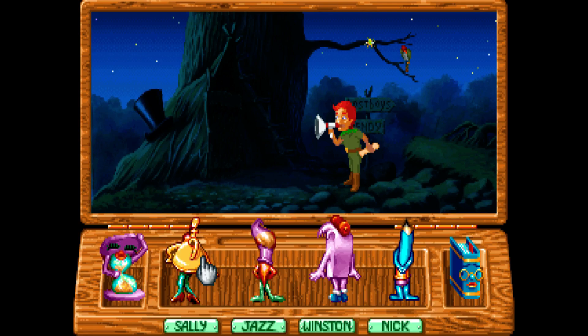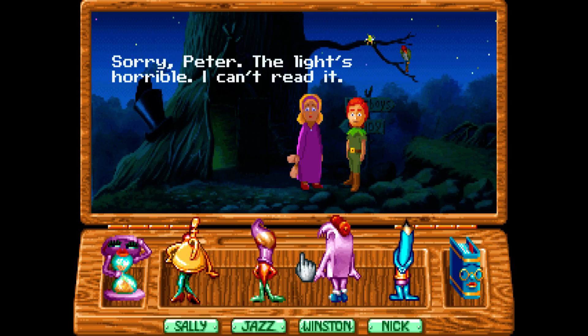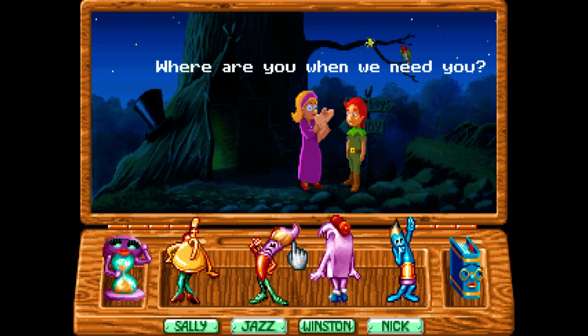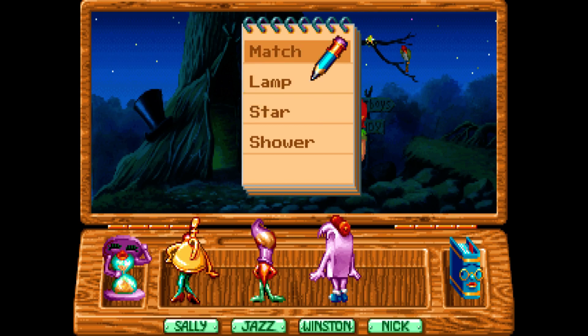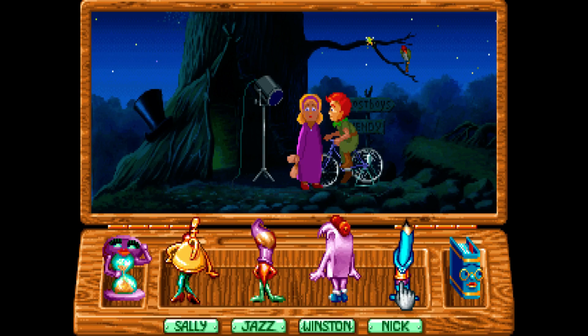And Sally, let's give Sally a go. Oh, they just did it for me. Okay. Sorry, Peter, the light's horrible. I can't read it. Okay, so we'll click on Nick. Hopefully this time I get to do something. Lamp. So, basically, you get to do connect the dots. And it makes something.